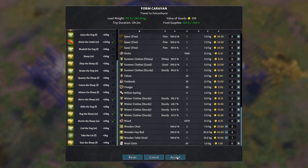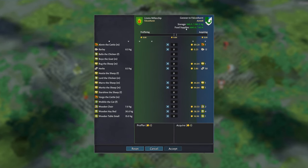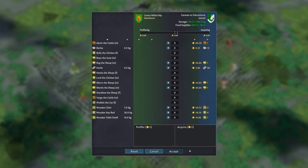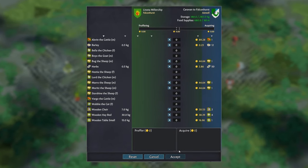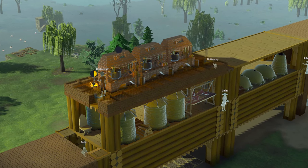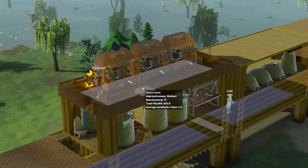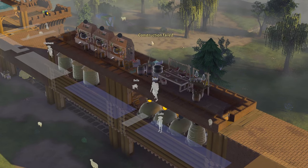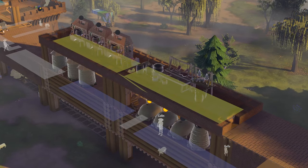I sent out my first caravan full of furniture to sell to a mountainous city in hopes of finding limestone or iron to trade for. But the people in that village hated me, so there was nothing to trade for. I realized my new kitchen space wasn't technically a kitchen as the butchering table wasn't located inside it, so I decided to make it a double-wide room that now houses the butchering table and the new brewing station I unlocked.